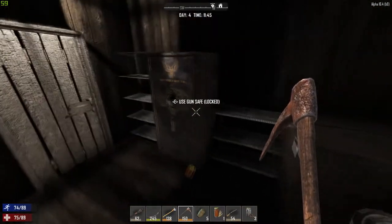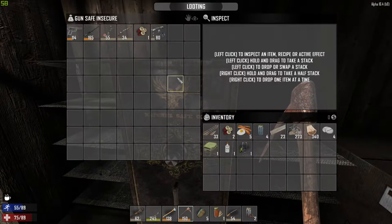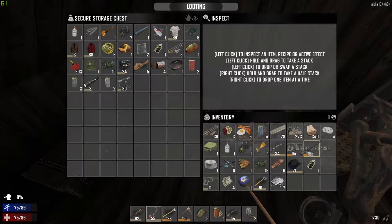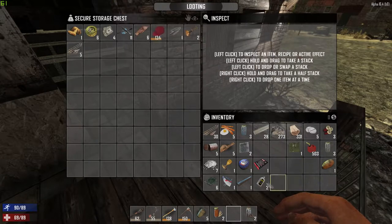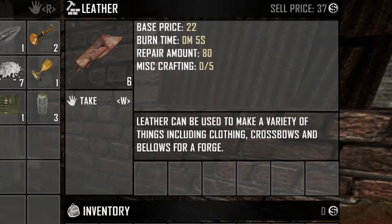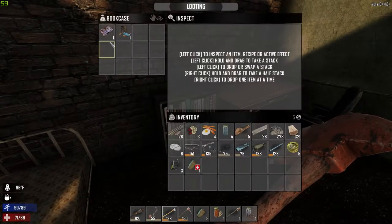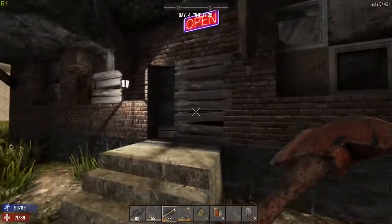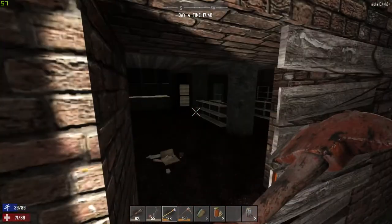Scavenging is pretty simple: you see a container, you search it, and you take what you find if it's useful. Since your temporary base has storage chests inside, you can take everything and empty your inventory into the storage boxes when it fills up, then quickly return to the task. Or you can build storage chests outside the houses you scavenge and store junk items inside. Don't be tempted to throw anything away — in this game, hoarding is a virtue that can save your life. Most houses are locked and you'll have to break in to get the loot. This can be done with a primitive stone hatchet, but iron tools speed up the process significantly.